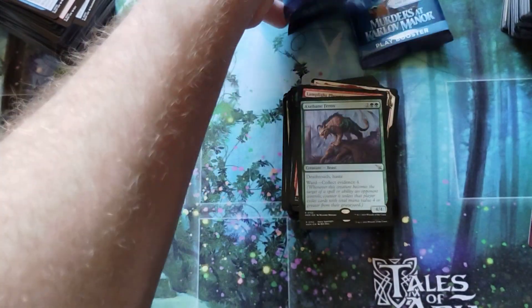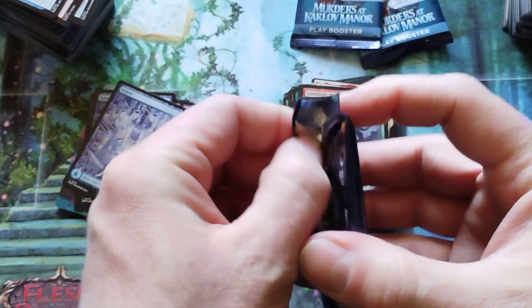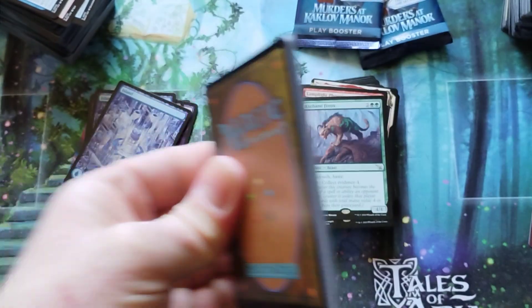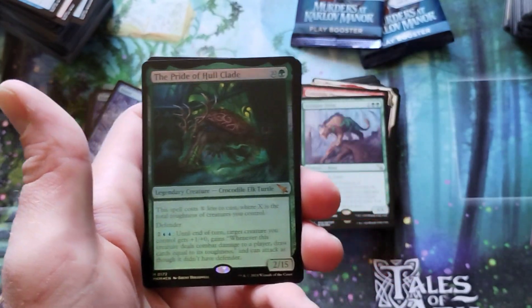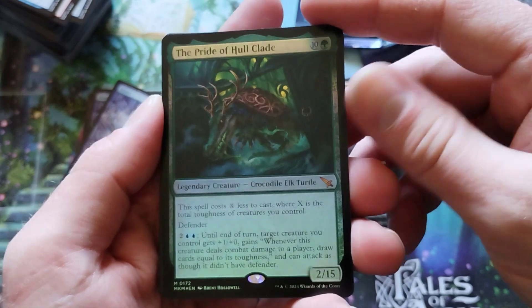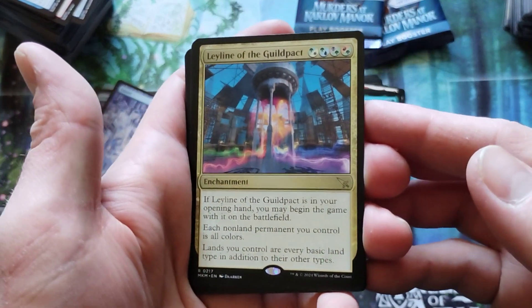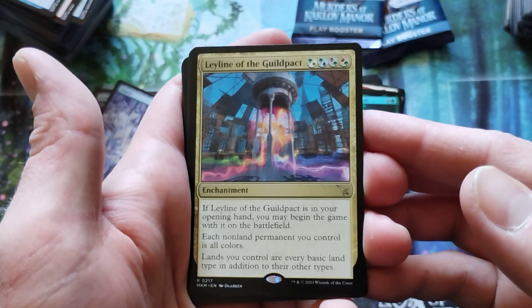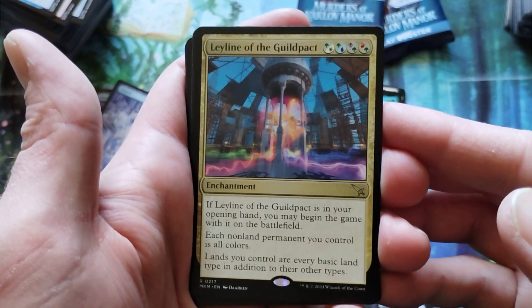Down to the last three packs. I hope you guys are enjoying yourselves. Dog. Forest. Foil — Pride of the Whole Class, the great big guy. Leyline of the Guild Pact — is that every color? Yes, absolutely. Five color card. Got to have some five color cards if we're going to be hanging out in old Ravnica. I guess that pretty much confirms it, that we are hanging out in Ravnica.